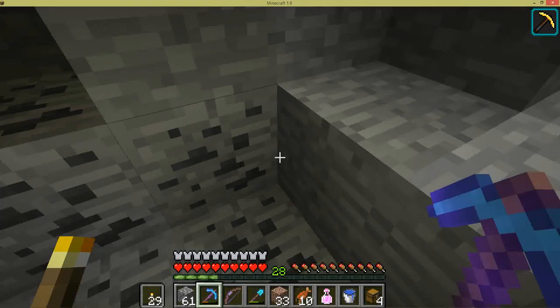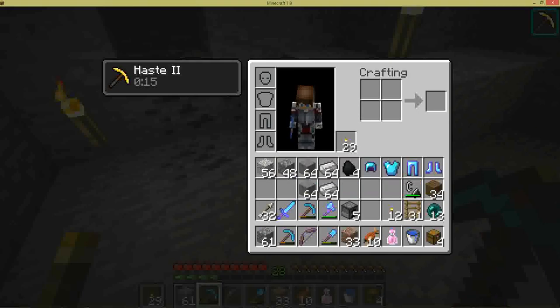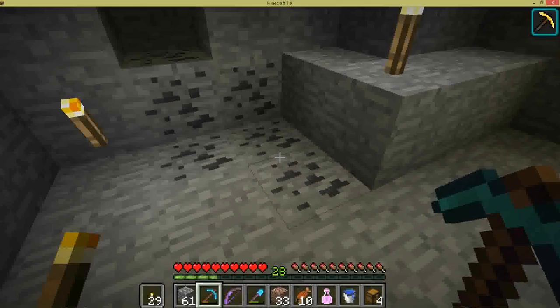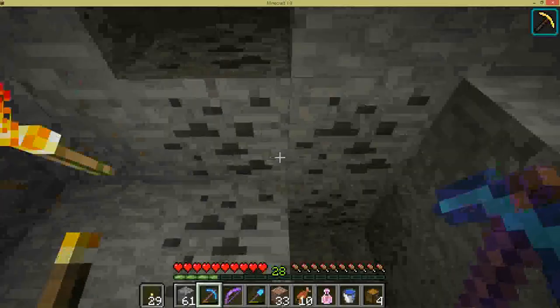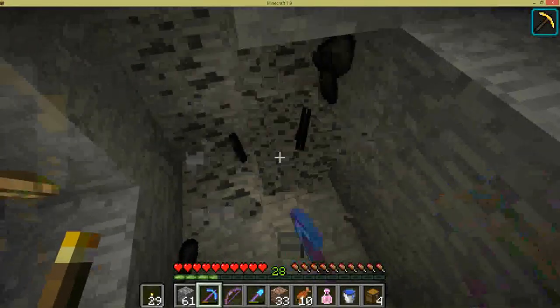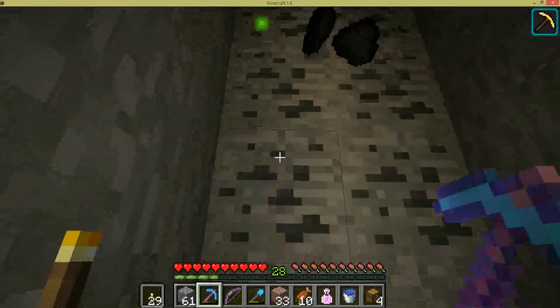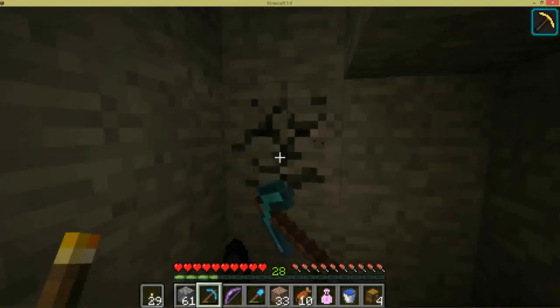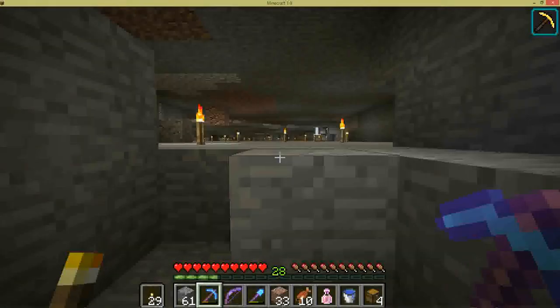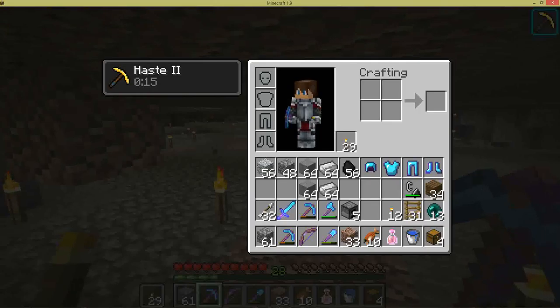Now let's take these off. Grab stone - it went up. It went up 12. Iron - yeah, it went up. There's a huge difference. Those other mending items are really what's setting me back and not letting my pickaxe heal itself.